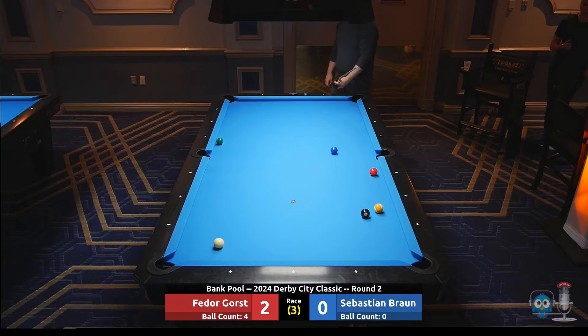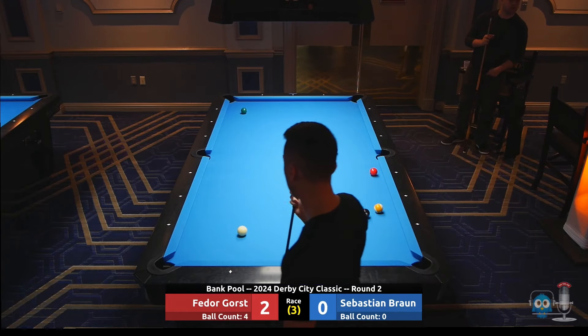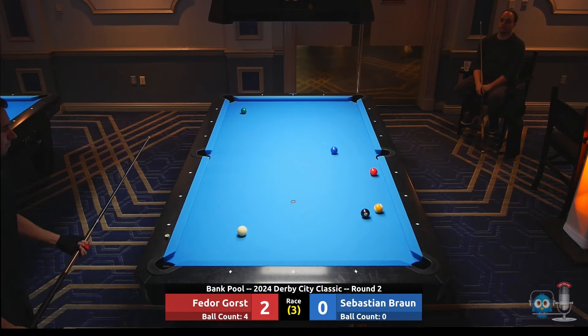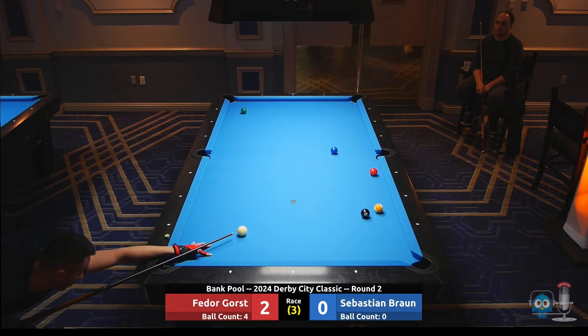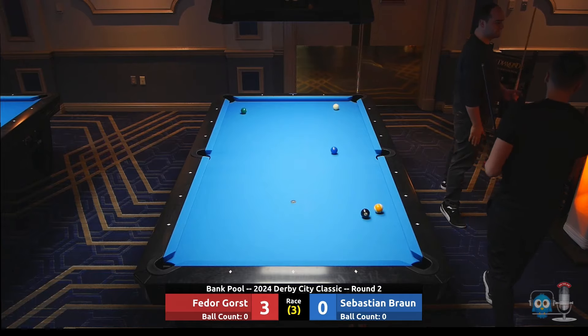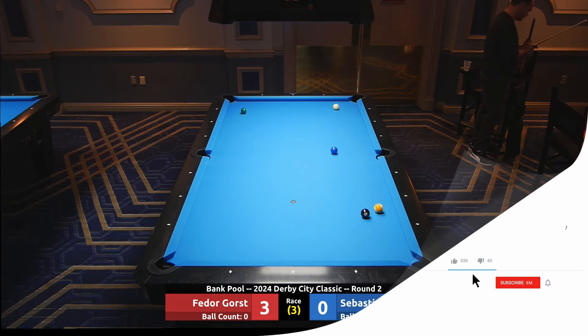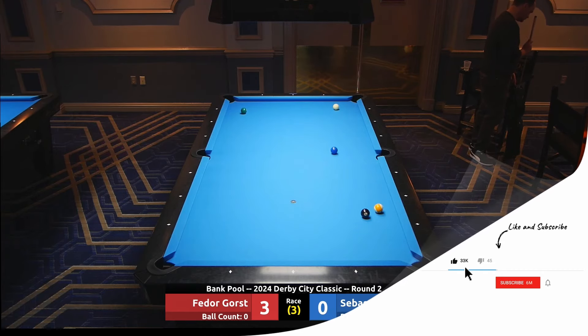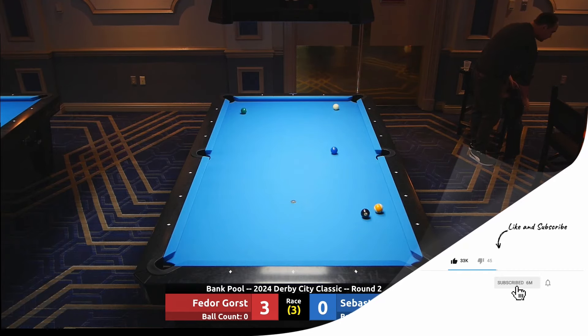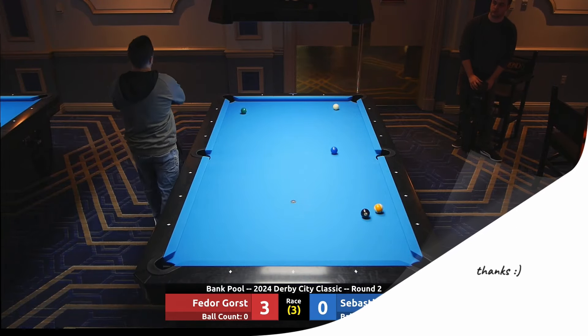Got to mind the kiss here as well — gets around it, gets it a little bit wide. He's gonna try to drag that three ball up — it's hard to catch enough of this three. Gets it nice and slow, drills it. Excellent match there, nice shooting for Sebastian Brown. Round two win for Fetter Gorst — thank you for tuning in here with Railbirds Productions. Hit that like button and subscribe if you want to know every time we go live with more Derby City Classic action. We'll see you soon.